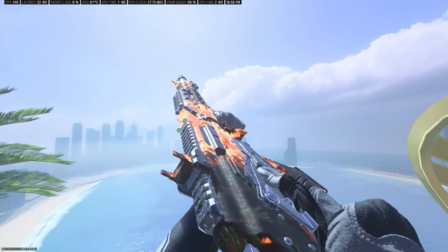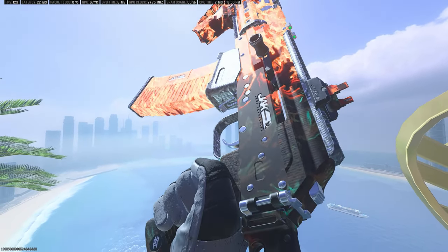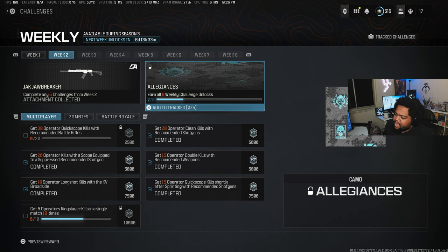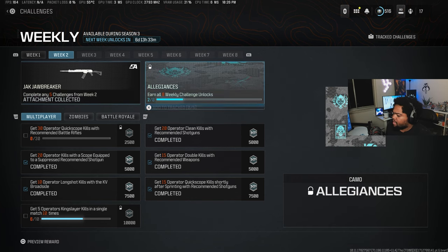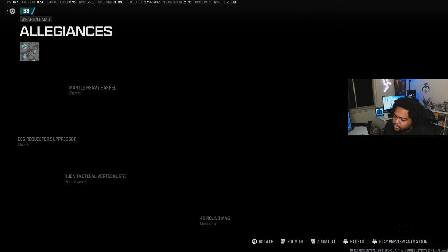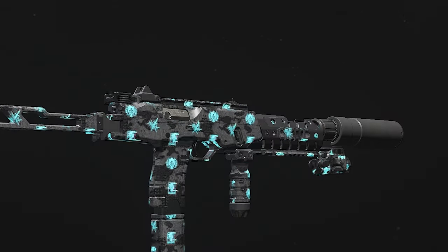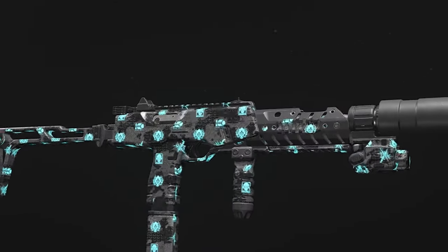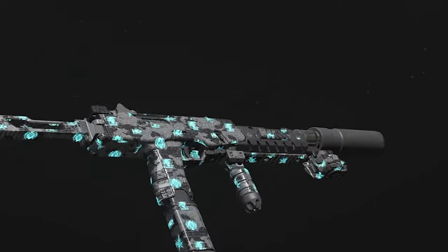We've also got a brand new conversion kit out — the Jack Jawbreaker conversion kit — I've already unlocked it so we'll be using it in today's video. I can't believe we're already on week two of this particular season. We've only got six more weeks of weekly challenges left until we unlock the brand new mastery camo. The flay one — the Rotten Inferno — is by far one of the coolest camos we've ever gotten in Call of Duty.